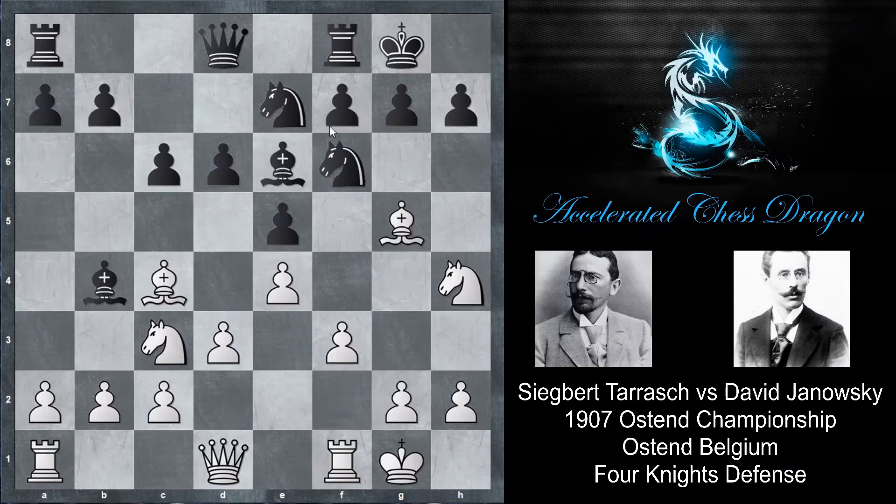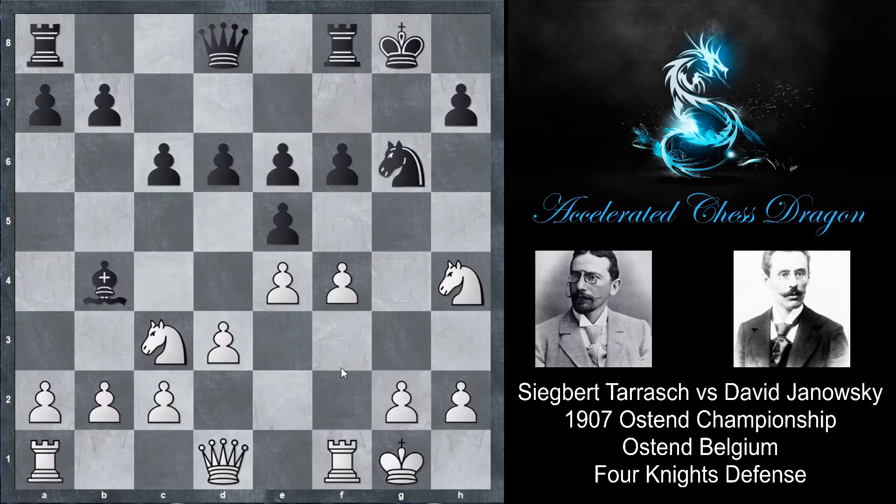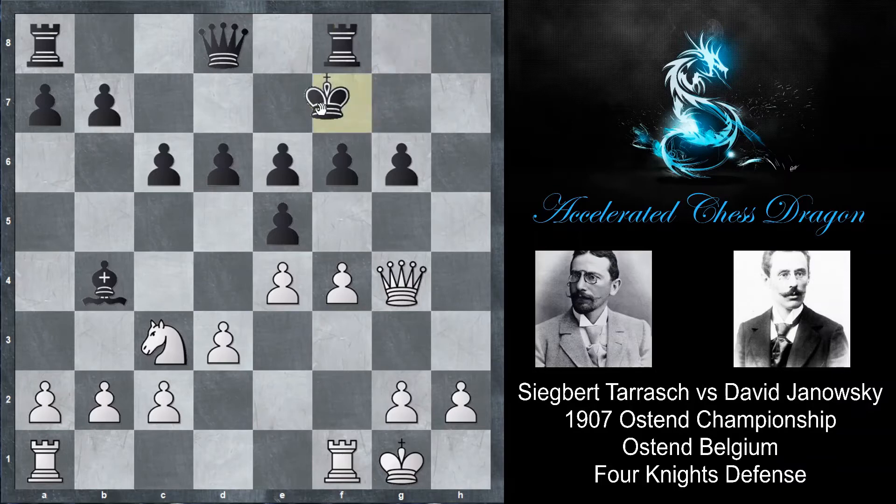So knight h4 and we have c6 attacking the bishop. The bishop retreats back to c4 and bishop g4 — Janowski is just trying to get the most out of his counterplay with all of his pieces. f3, and now bishop e6, which offers a trade of bishops. But first Tarasch decides to play bishop takes f6, we have g takes f6, and after a couple more trades we have f4. Knight g6 is played by Janowski, just covering up the g-file, and we have a trade on g6 and queen g4 — the idea being to attack both g6 and e6.